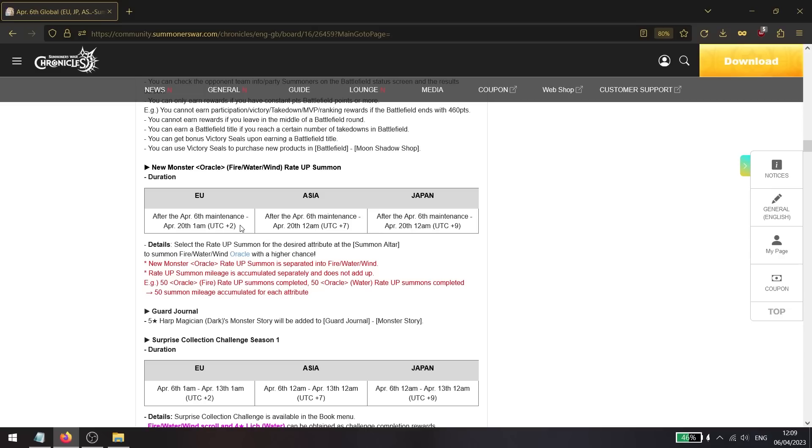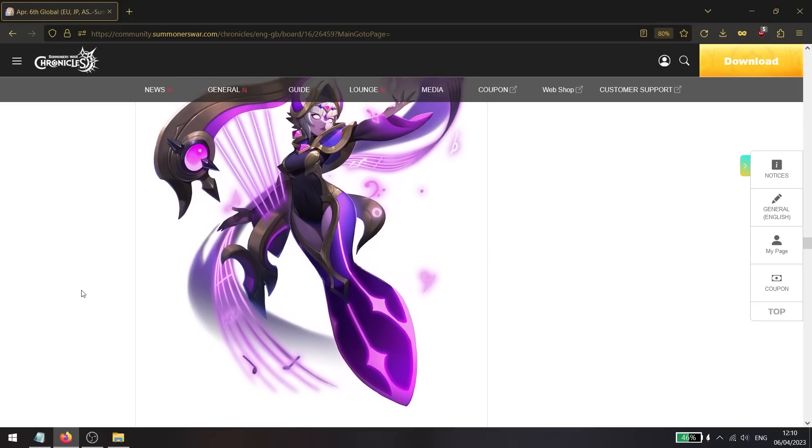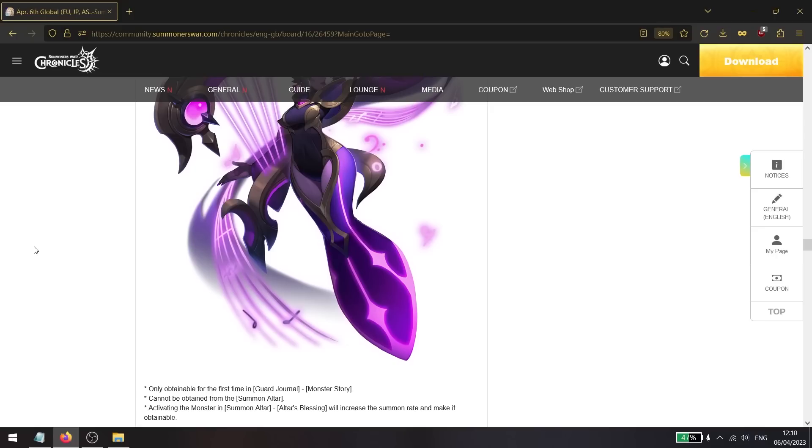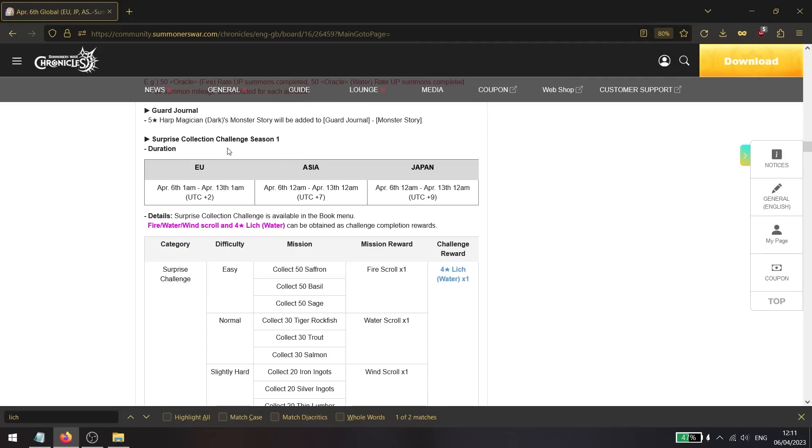Another global exclusive: a new five star dark hark magician is being added via monster study. You'll need the holy trinity, water hull, and wind marshal cap units at level 70 with awakening level 10 to complete the quest. After completing it, you receive the full dark hard magician unit. It's a great healer but is a nav file, so investment is up to you.